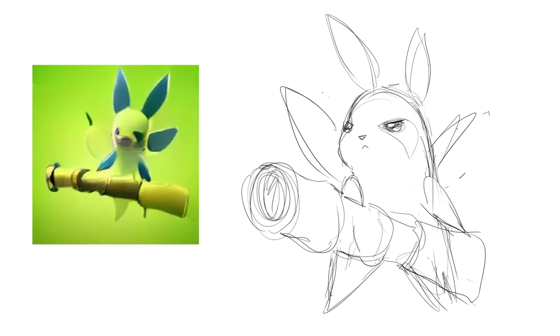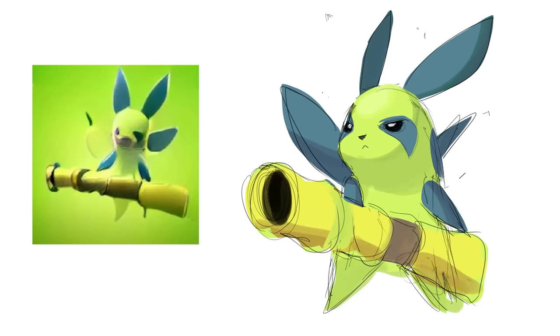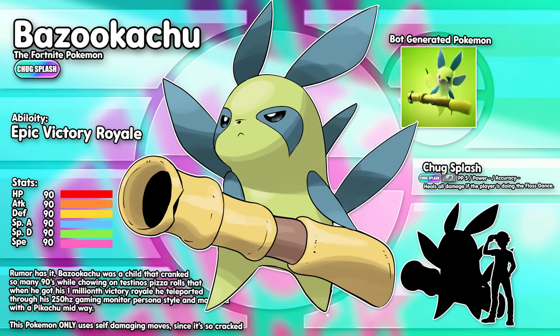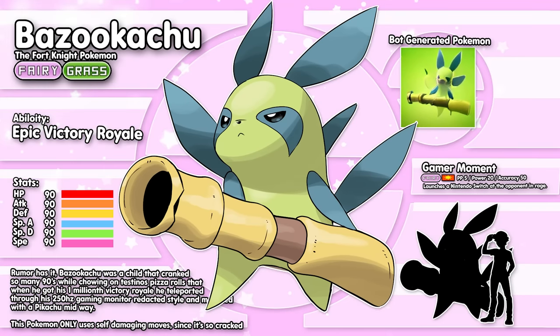This was an easy one - it's a grass fairy looking Pikachu thing holding a bazooka. I wanted to give it a badass gamer expression and I tried to get every little detail, like all these pointy bits. I really like the things across the eyes too. Here it is - Bazooka Chew the Fortnite Pokémon. It's Chug Splash type, which I have no idea what that means. It has straight 90s in all of its stats and it is massive. I also made a Nintendo-safe version - Bazooka Chew the Fortnite Pokémon, very fairy grass type, with special move Gamer Moment.